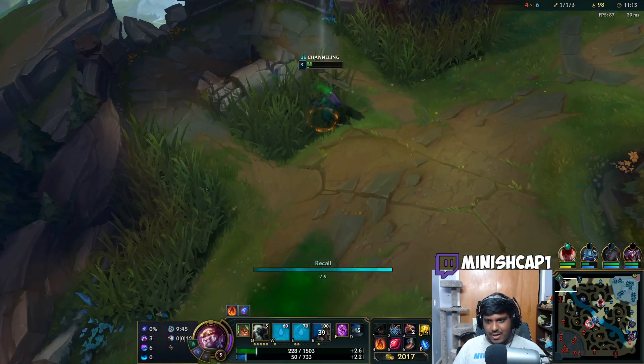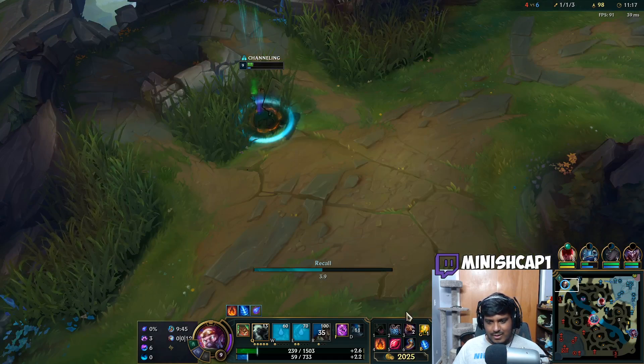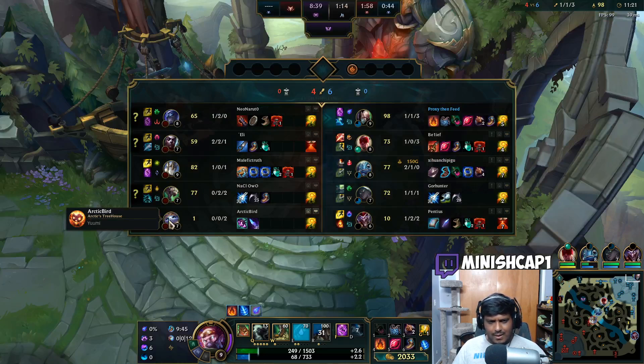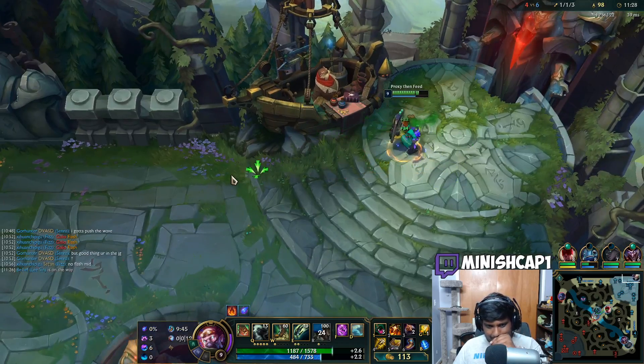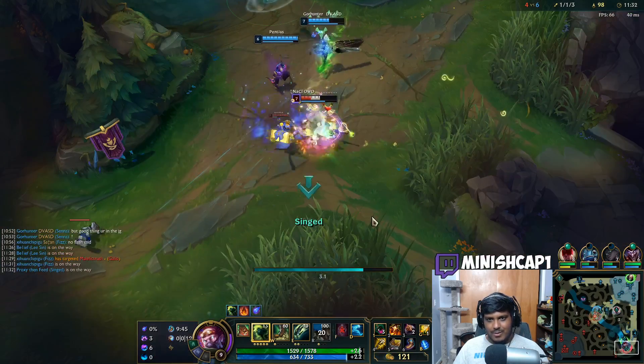Wow, four plates — almost a 50 CS lead. I have a full Sunfire Cape, we're looking pretty crazy. I got my free boots too. I'm not sure what boots to buy yet but we'll sit on tier ones for a while. Now I'll get my double AP items and hopefully have an absolutely crazy amount of damage.